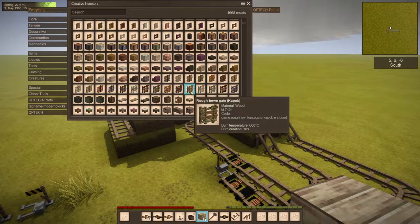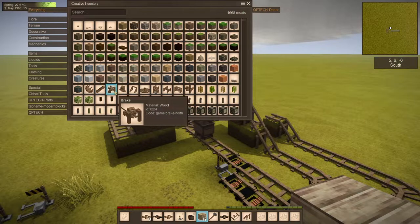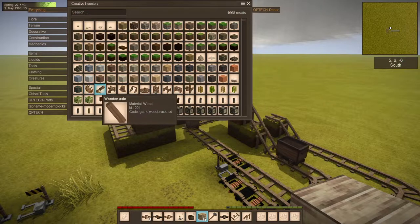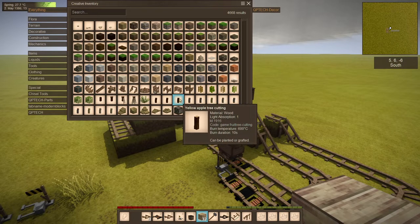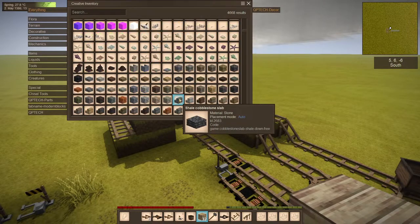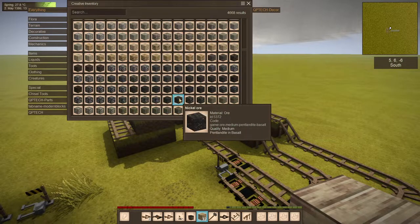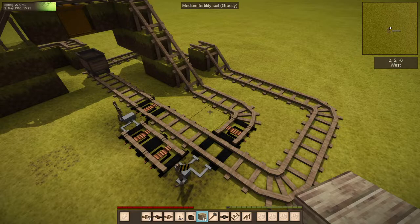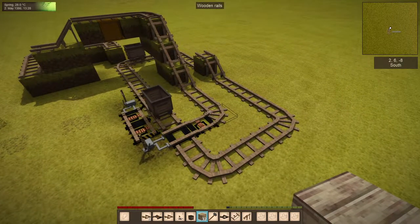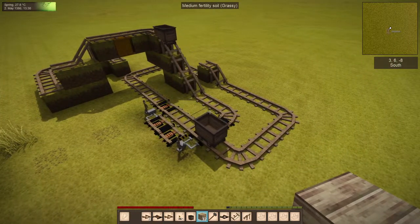I might just see what I can do with vanilla parts — it does have some stuff I could dig into. Things like angle gears, axles, planks, and iron are obvious options. I might just end up with a very simplified parts tree for the minecart mod. Anyway, go ahead and check out Discord — the link is down below.